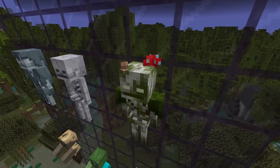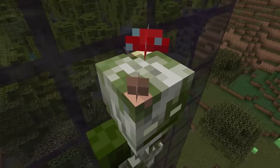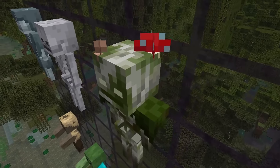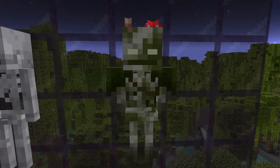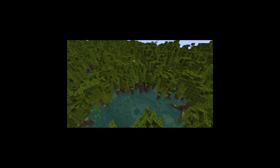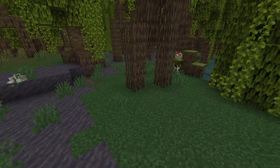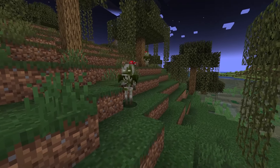The Bogged looks mossy and like fungus-covered. You can see almost like a brown mushroom and a red mushroom on the top of the Bogged, and then all of the skeleton is like mossy-colored. These guys will spawn in both swamp-type biomes — inside of mangrove swamps as well as normal swamps.